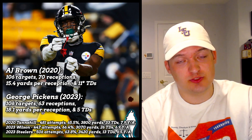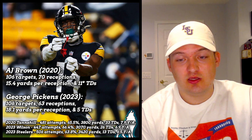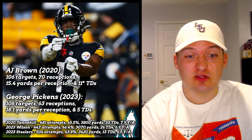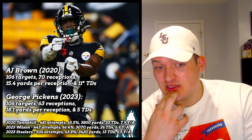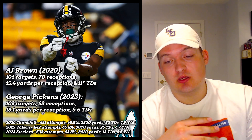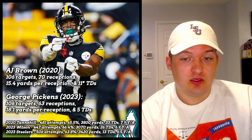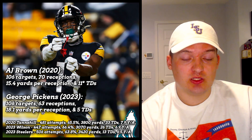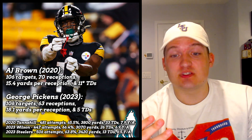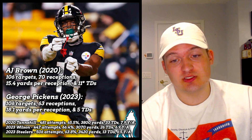Not all of those increased TDs are going to go to George Pickens, obviously. There's a decent spot here where you're drafting Pickens at pick 40 and he offers some upside. But personally on Underdog I can't get super behind it — Pickens has to be your second or third wide receiver. He can't be the first WR you take off the board. If Pickens were getting drafted five or seven spots later, I'd probably be all over him, but at pick 40 it's a tough price to swallow.